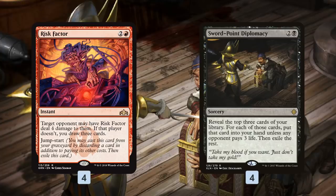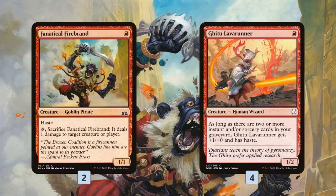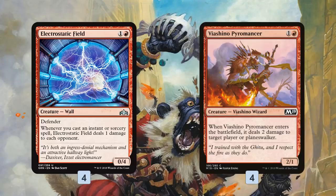The plan is to pressure our opponent like crazy to make our Risk Factors and Swordpoint Diplomacies good Punisher Burn cards. We start off with our one-drops: Fanatical Firebrand, just a two-of, and Ghitu Lava Runner as a four-of — partly because it's good, partly because we want to be able to play Wizard's Lightning as a Lightning Bolt. These cards come down on turn one, start pressuring our opponent, sometimes with haste. And then in the two-drop slot, one of the key cards is Electrostatic Field, which is a weird looking card but actually incredibly powerful in this deck.